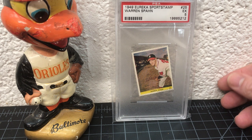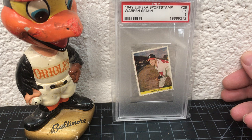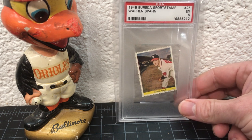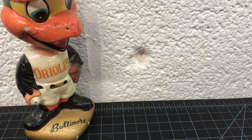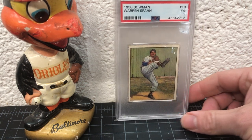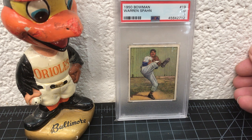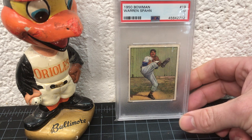Here's a '49 Eureka Sports Stamp — these came in a little stamp book, kind of an oddball being 1949, it's a 5. Those are pretty inexpensive. Here's a '50 Bowman — I just got this. I pretty much have all the Warren Spahn regular issues and this was one of the last ones I needed. Nice, pretty nice example — it's a 3.